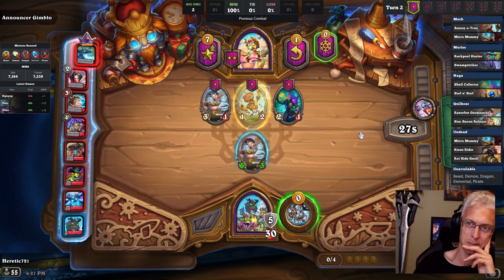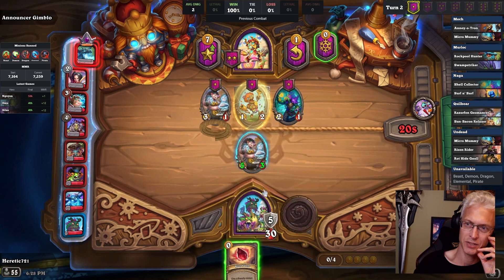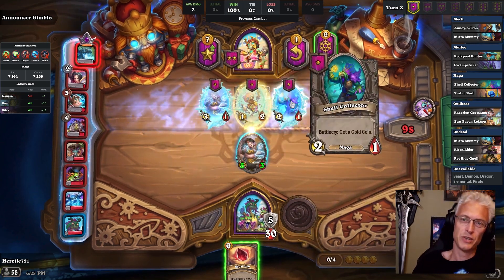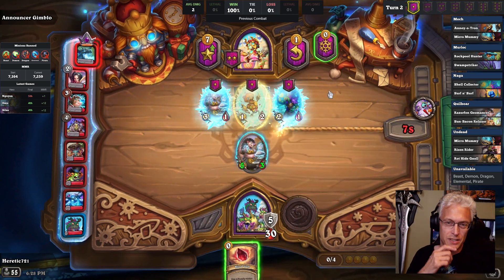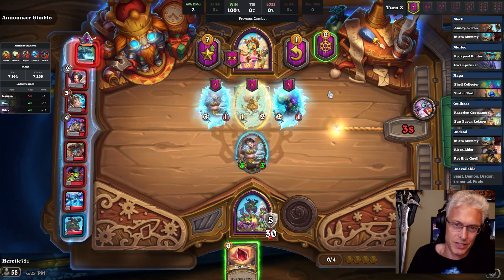Is there anything we get value from coining against? We play two coins, we beat Annoyatron, we tie Annoyamummy. Yeah, I think it's worth it. Let's just get tempo. We only have five armor, so let's not screw around and take chances.